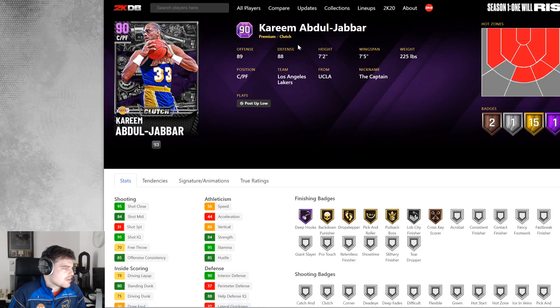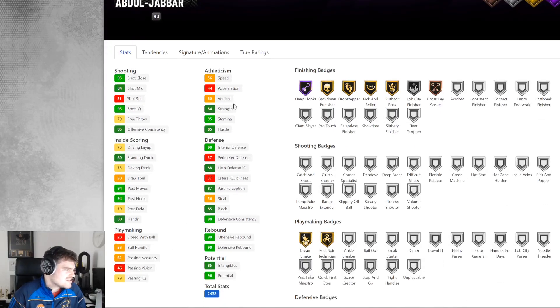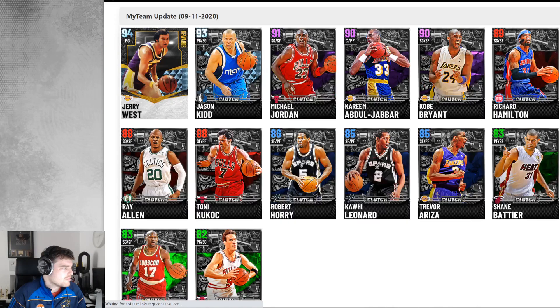Then we've got Kareem Abdul-Jabbar. Kareem's got Deep Hooks, which might help people actually make hook shots. Speed's really not great, but interior defense is good. In a five-out meta, this card is just not it. It's fine — he does the job — but he's limited.